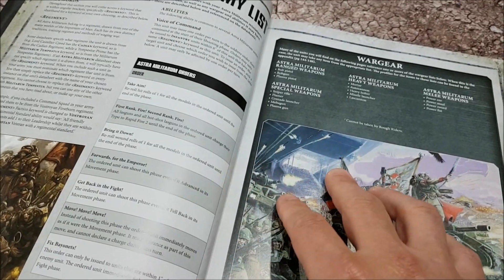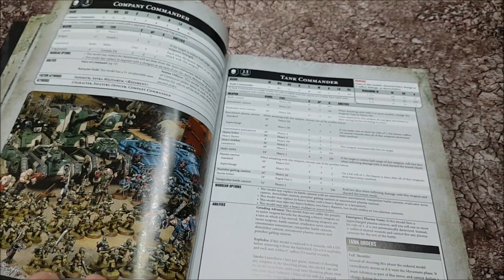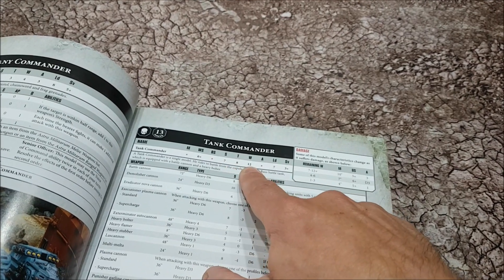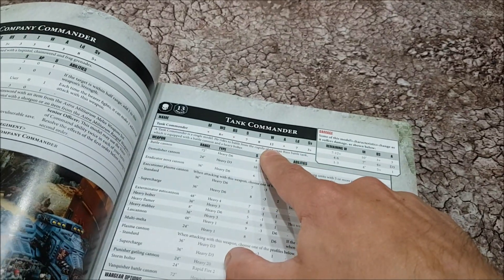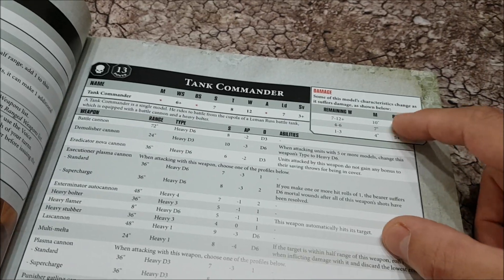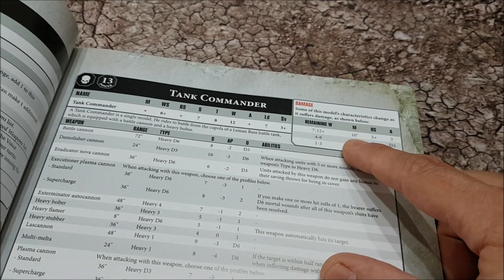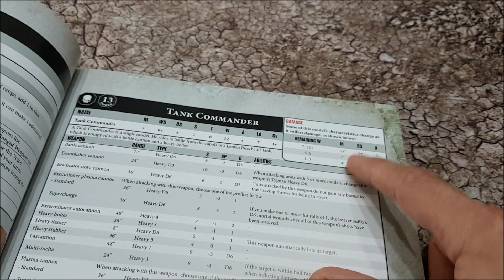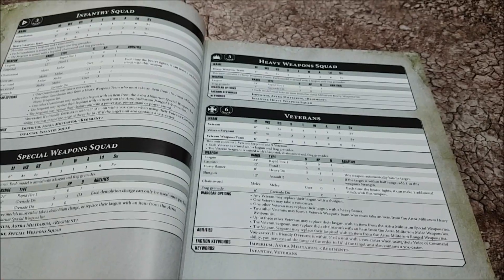Very quick, very simple, very streamlined - it's nice. Regiment keywords, and then we jump straight into all the data sheets. Tank commander - one massive data sheet, strength seven, toughness eight, 12 wounds with a three-up save. Anything with a wound value of 10 or more has variable statistics - they move 10 when on seven to twelve wounds, then seven, then five with differences in ballistic skill and number of attacks. Then platoon commanders, command squads, infantry squads, etc.